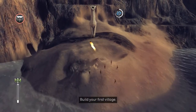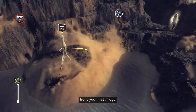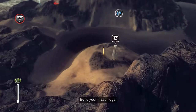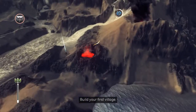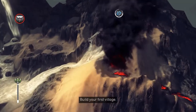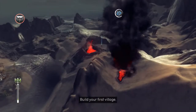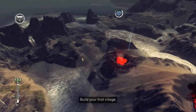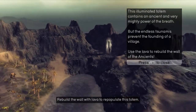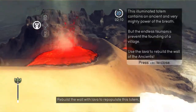I guess we gotta go for this one first, then make our way over to that one after we've fully populated this one. Oh what the heck is that? We've got lava — lots of lava! It's erupting. It's not great, but hopefully we're able to use that later on. It contains an ancient and buried something.